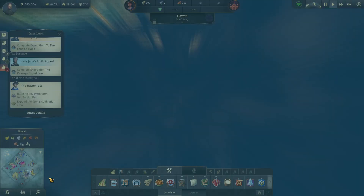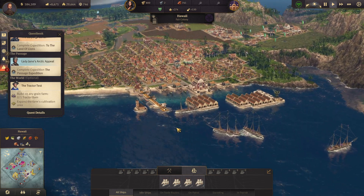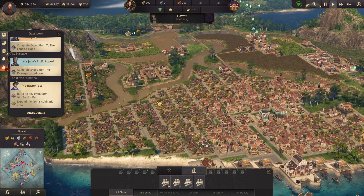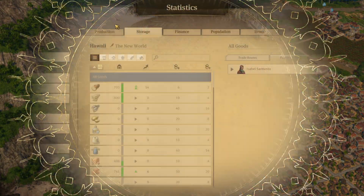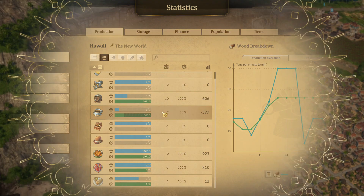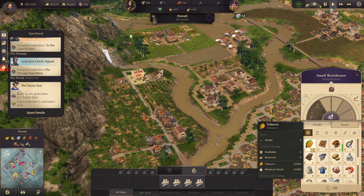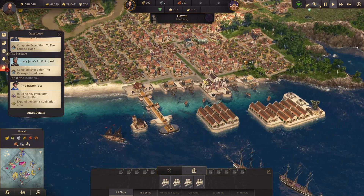Now let's go look at the new world. We need to bring coffee up to Crown Falls. This place is already producing a ton of coffee. Coffee is actually producing at 10 — is that because we're full? Are our stores full? Yeah, our stores are actually full — so that's why.